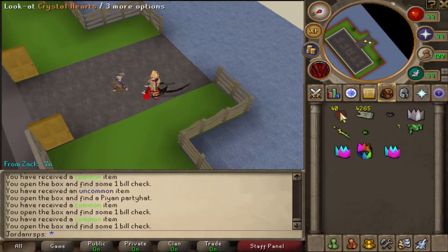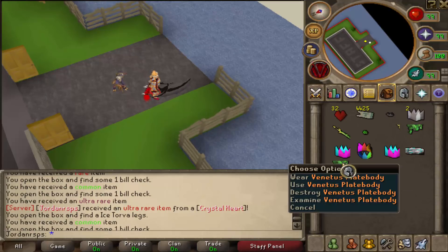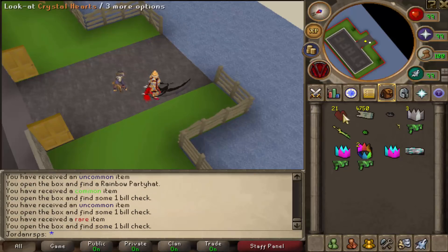We just got a Rainbow Party Hat — keep it coming! We just got Icy Tova Plate Legs and another Venetis Plate Body. Ultra rare loot — that is insane, guys. We're getting so much money as well.